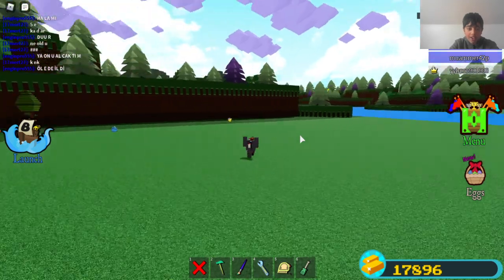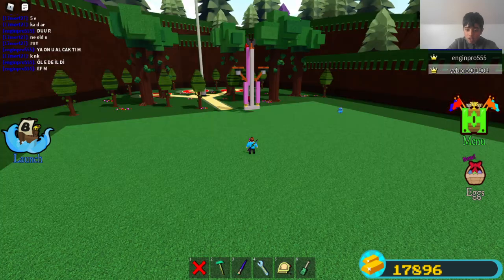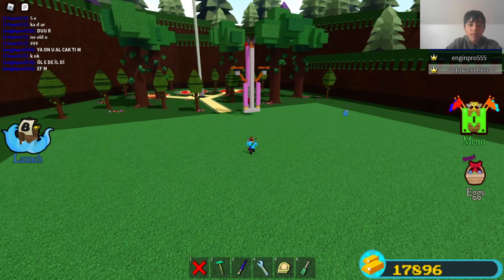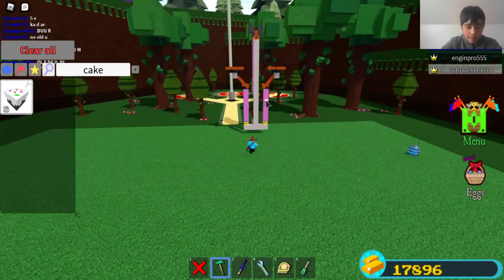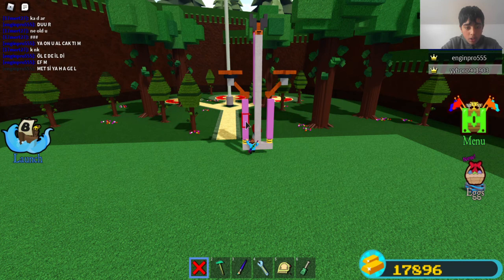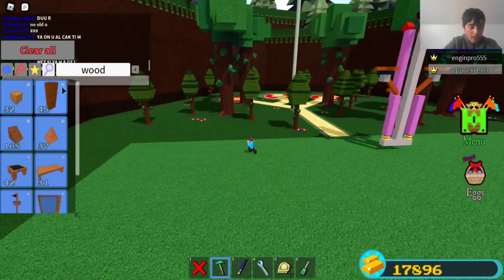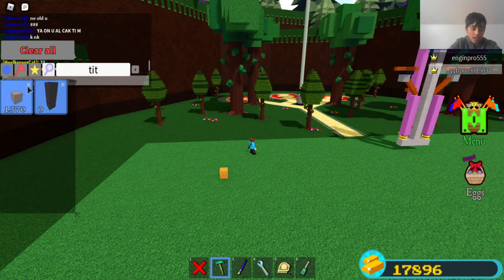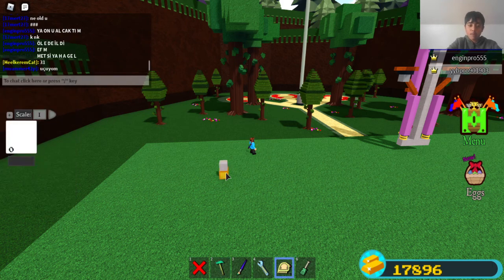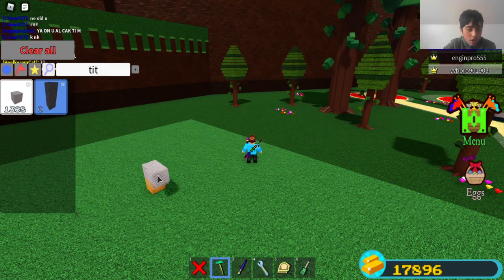This one switch switches off all the drones. Let's just get into the tutorial. So this is the basic area where you build it. Basically you want to place one block there — any block. Then you want to get titanium, or your most-used block, and on each side you want to do two — so one, two.